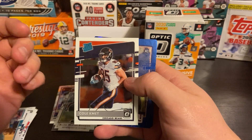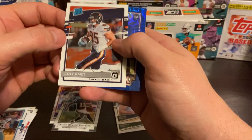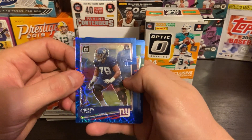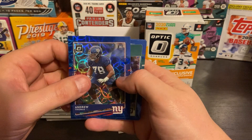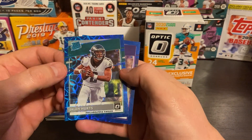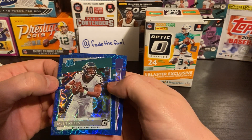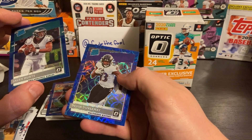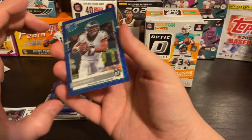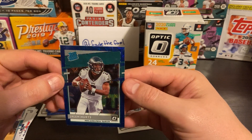Chicago guy — I'm gonna say PC. This one's getting set in. Man, this couldn't be any dirtier. Now we got Andrew Thomas, Blue. Jalen Hurts, Rated Rookie — how's that centering look? That looks pretty good. That's getting sent in. Devin Duvernay, Baltimore. This Jalen Hurts is getting sent in. I'm gonna sleeve it all at the end, but that looks like a good centering right there.